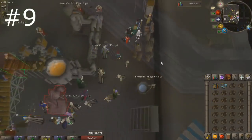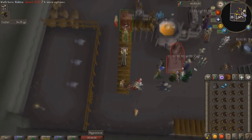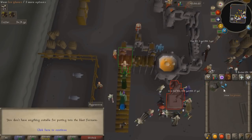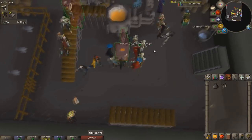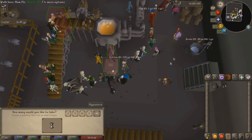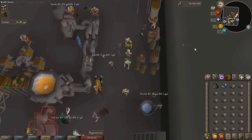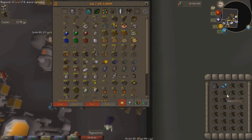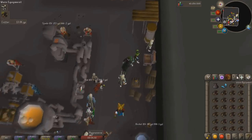Coming in at number nine is getting to level 50 Smithing. At level 50 Smithing you can smith mithril bars, and the best way to do this is through the Blast Furnace. It's important that you have the coal bag as well, which requires the Motherlode Mine to unlock. By smithing mithril bars through the Blast Furnace you can make about 600k an hour or more. You can also smith steel bars for about 500k to 700k an hour depending on margins, and at higher smithing levels you can smith adamant and rune. The experience per hour from smithing bars is very good as well.